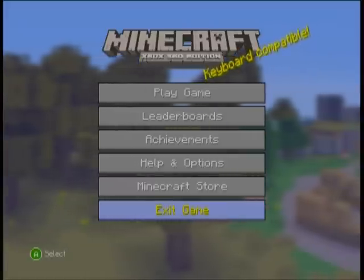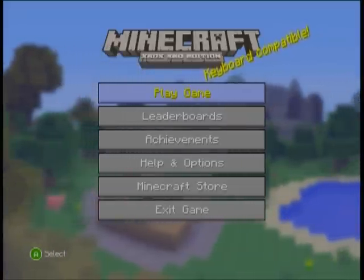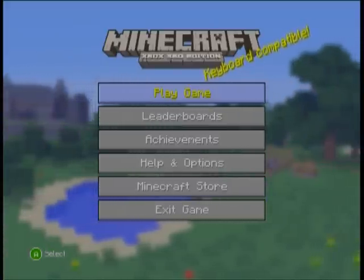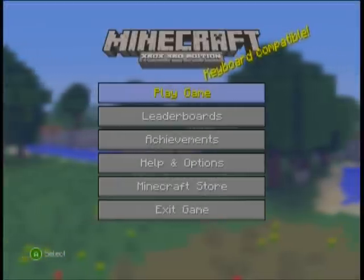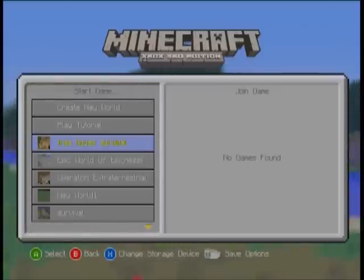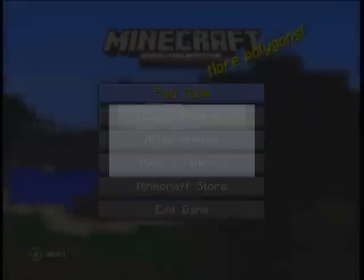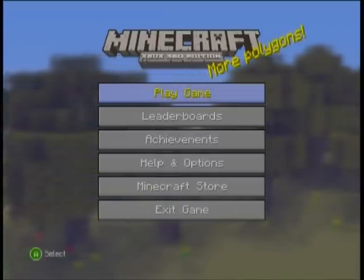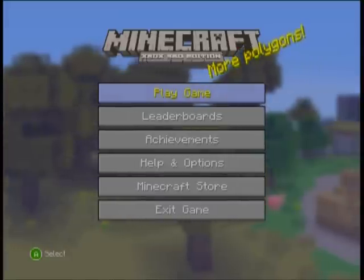For any of you guys that play Minecraft on the 360 and got the new update — TU9 or whatever it was — if you're a Silver member, meaning you don't have Xbox Live, you get this error message: 'Connection to server was lost, exiting to the main menu.' I was looking on YouTube, Google, Yahoo Answers, and Minecraft forums and nobody had a fix.